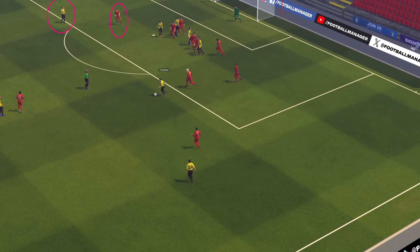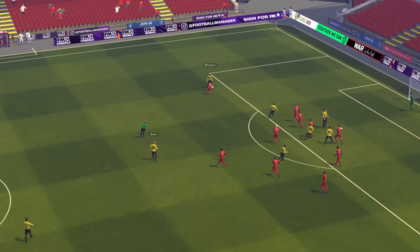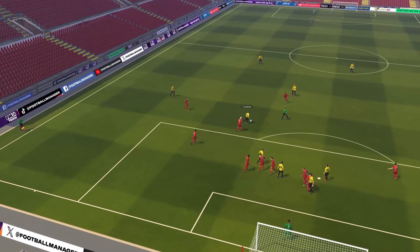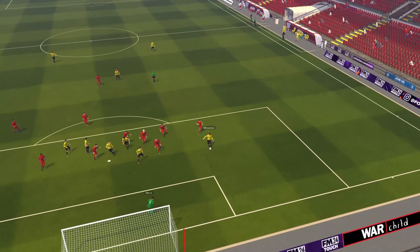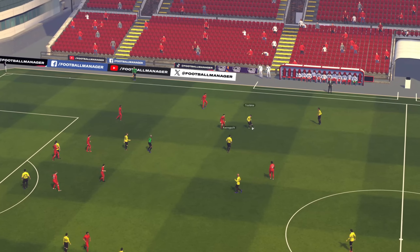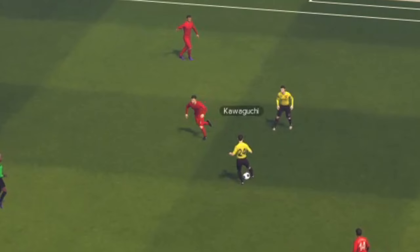Look at how far off his man Mitsumaru is. After the interception is missed, Mitsumaru has open net in front of him. And here's another example — look at how Kawaguchi, the other inverted wingback, dictates play from midfield.